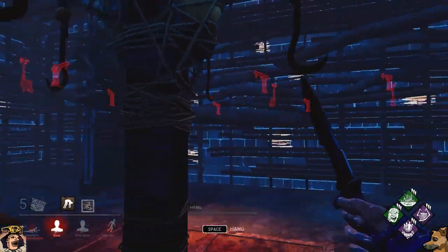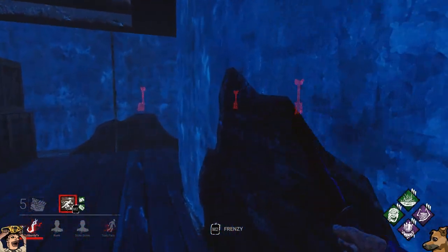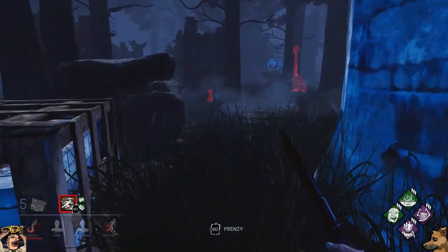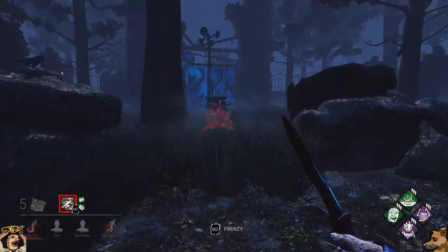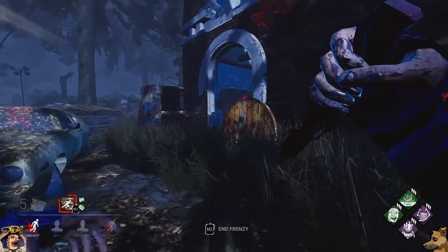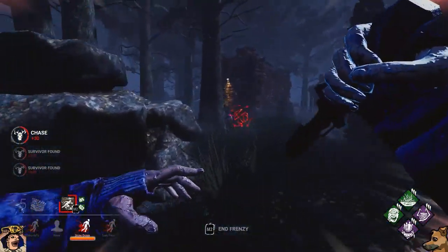The issue with Iridescent Button is that you can't really get across the entire map in a single Frenzy to hit the non-deep wounded survivors you see with your Killer Instinct, and having a 4-second cooldown after slowly vaulting a pallet means it will take you 5.35 seconds to break a pallet by turning on Feral Frenzy, vaulting it, and then cancelling Feral Frenzy. Just for reference, plain kicking a pallet without Brutal Strength will take you 2.7 seconds. So taking 5.35 seconds to break a pallet is not very efficient.